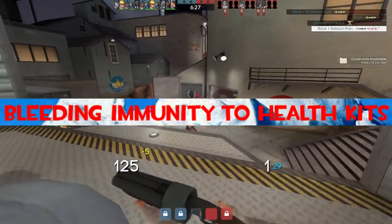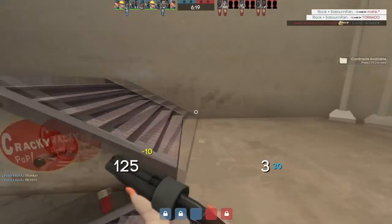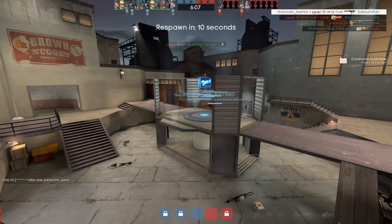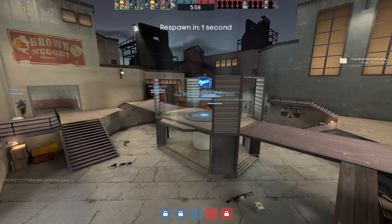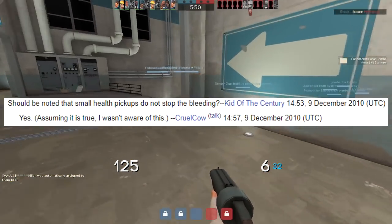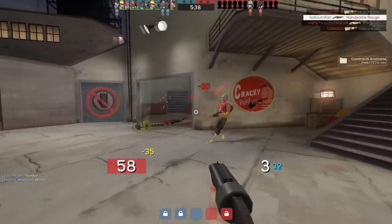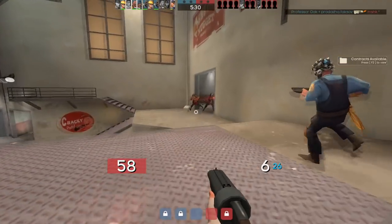Bleeding immunity to health kits. I couldn't find anything related to this entry, no matter how and where I searched, except for a discussion on the bleeding article on TF2 wiki. The bleeding mechanic was added in May 2010 along with Tribalman's Shiv. A user named Firestorm asked whether health kits stopped bleeding as of July 2010, suggesting that for some period health kits did not stop bleeding. Another user questioned in December of that year if small health kits don't stop the bleeding. I can't confirm whether these described something true in TF2 back in 2010, so my speculation may be completely inaccurate — if anyone can clear this up in the comments, please do.